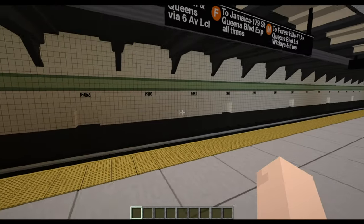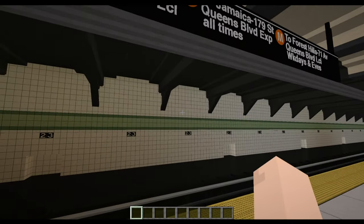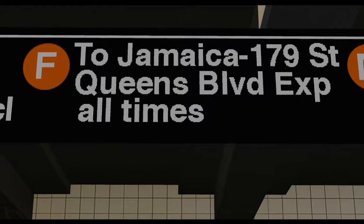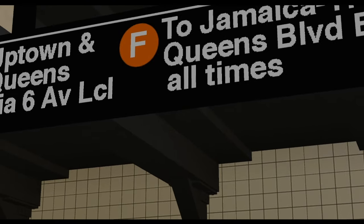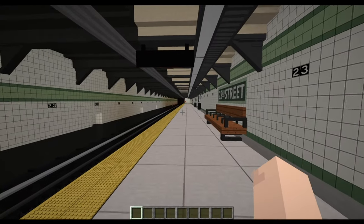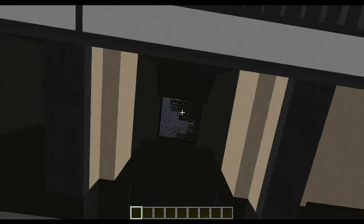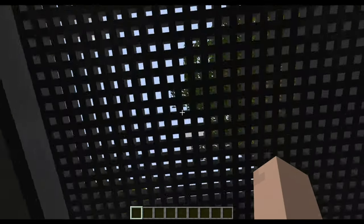You have the yellow dog mosaics this time. This is the most accurate subway in Minecraft. The route sign reads: uptown and Queens via 6th Avenue Local — F to Jamaica 179th Street, Queens Boulevard Express, all times; M weekdays and eves via Queens Boulevard Local to Forest Hills 71st Avenue. More vents over here, and it looks like there's a tree just above this vent giving some shade.